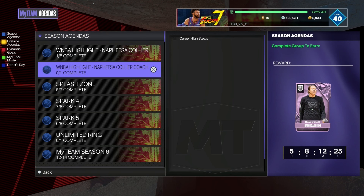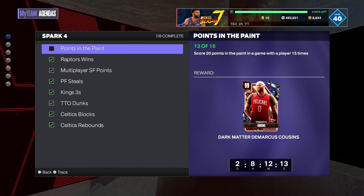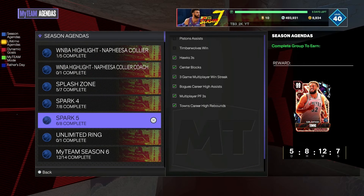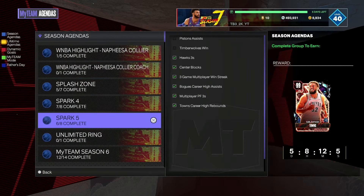I posted a video earlier today about how to get wins in unlimited very easily using a very simple method. Also make sure you get your KG done — there's only two days left. KG is just like his Huntover card, he just can't play small forward, but he's still really good. Make sure you watch it done — it's a free opal.